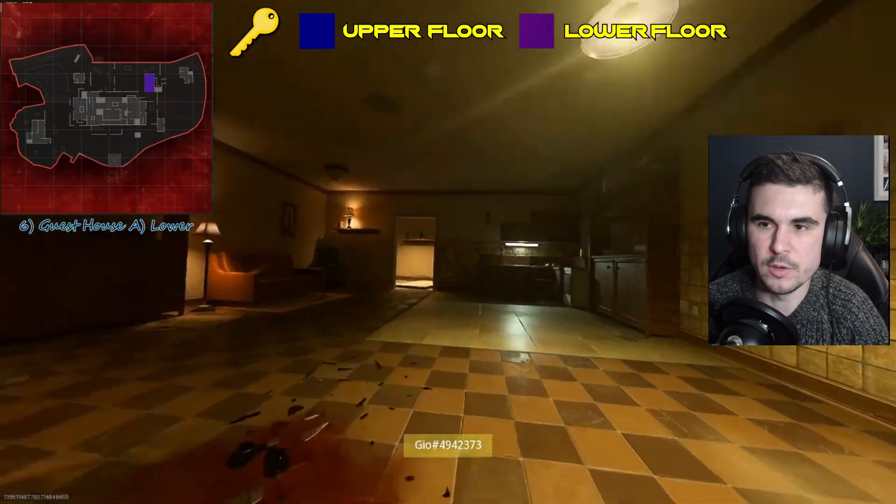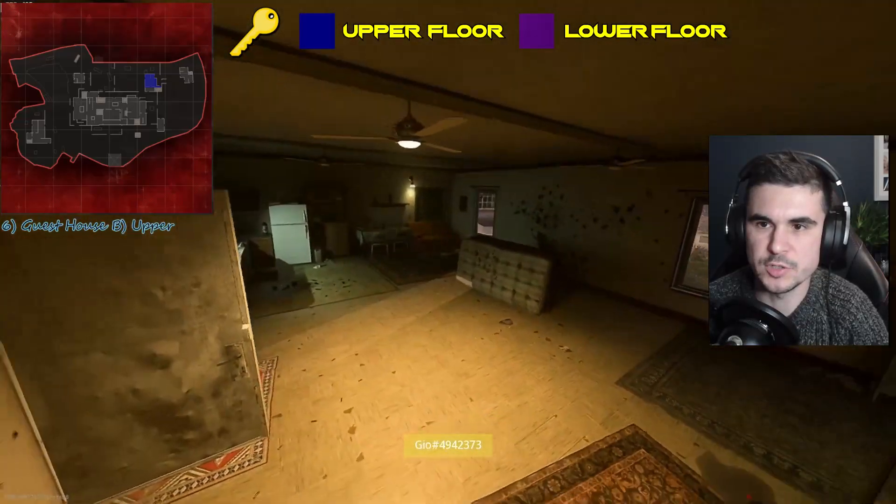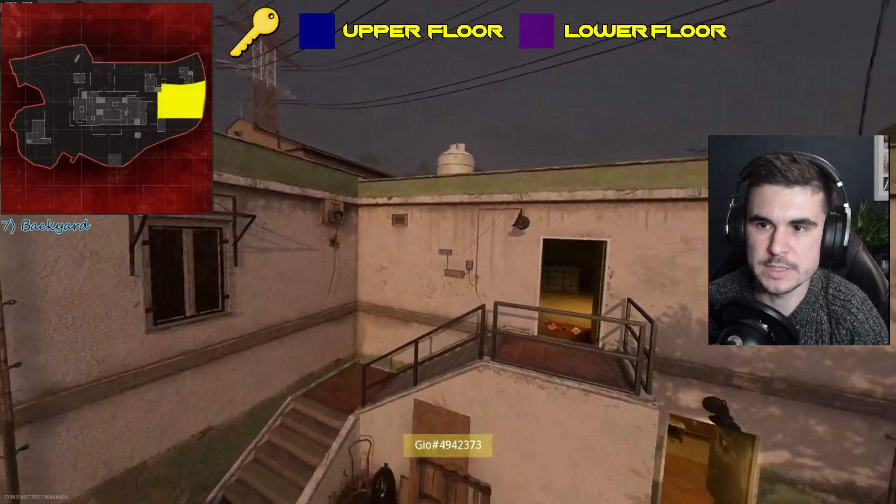Moving upstairs to the upper section of the guest house. This is two sections here, and that's how you get up.